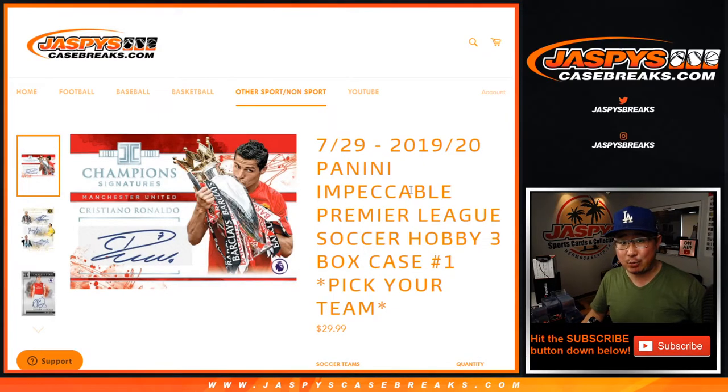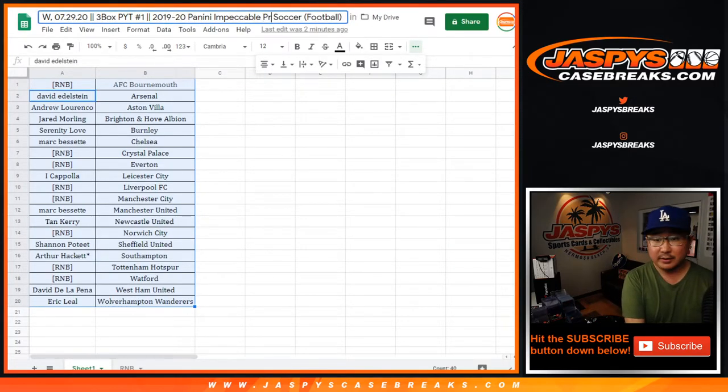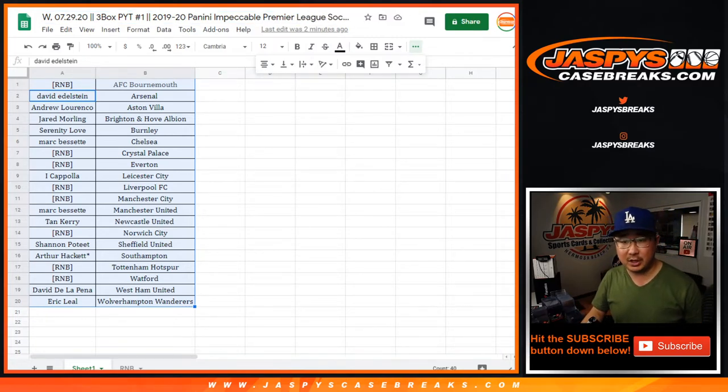Hi everyone, Joe for Jaspi's CaseBreaks.com with a brand new release: 2019-2020 Panini Impeccable Premier League Soccer. Pick your team, number one — full three boxes. Impeccable specifically in the Premier League, ladies and gentlemen.